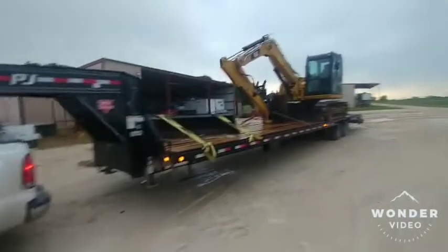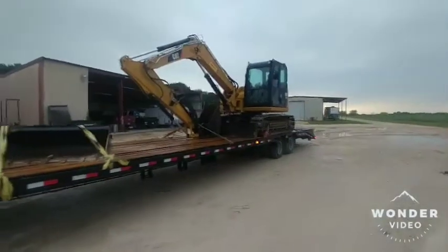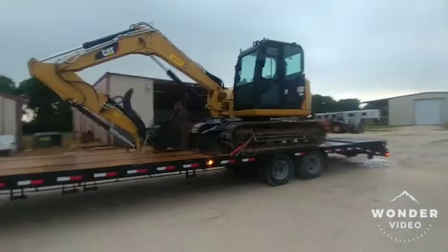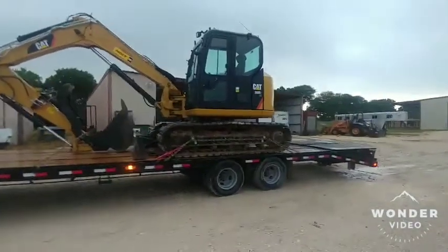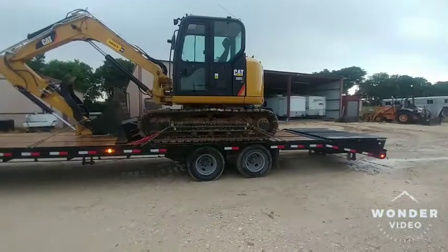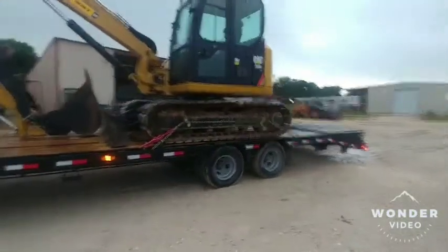All right guys, welcome back. We're doing another move here today, moving a big excavator. This one weighs about 19,000 pounds the way it is right now. It's a 308E Cat, and we're moving it out to Bluffdale also, just like we did the skidder the other day.